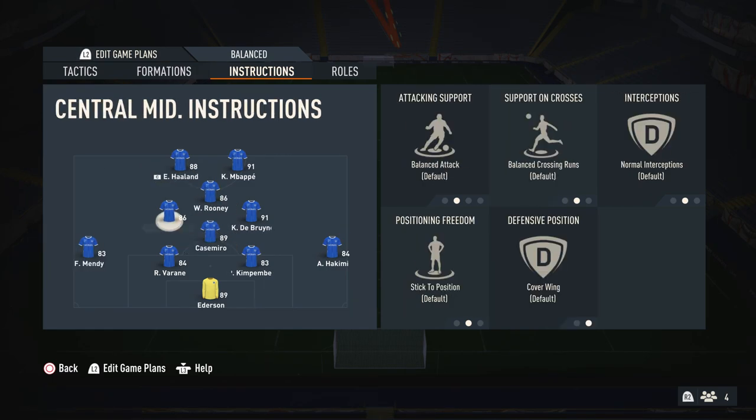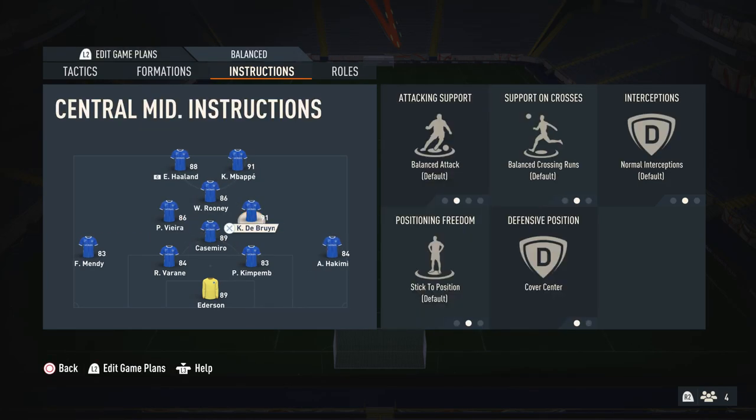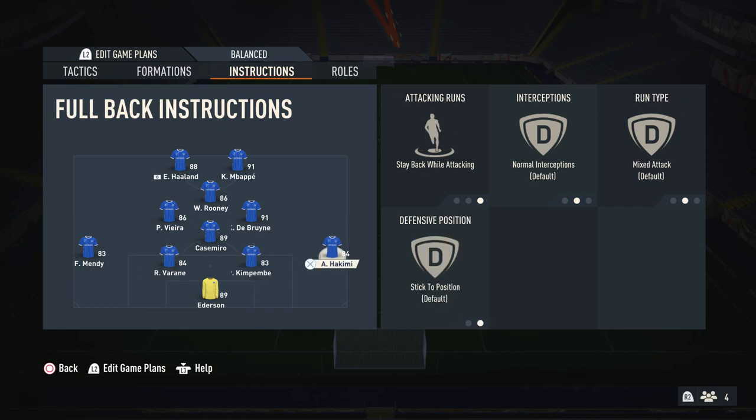For the center mids, I just leave them alone. Maybe put them on cover center if you want, but it's down to preference. I put them on cover center in this variation because my fullbacks are on stay back while attacking. I don't like to have my fullbacks on join the attack in this formation because you get way too exposed — the formation is already not great at the back. Just because they're on stay back while attacking doesn't mean you can't attack with them — you can use the D-pad tactic or trigger them with L1 runs. It's just their default setting so they're not always bombing up the wing, giving you a solid defensive structure when you need it.